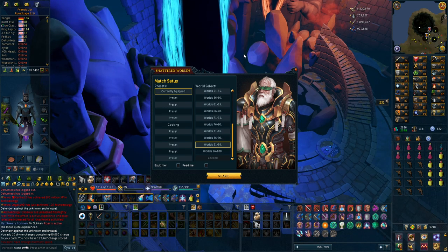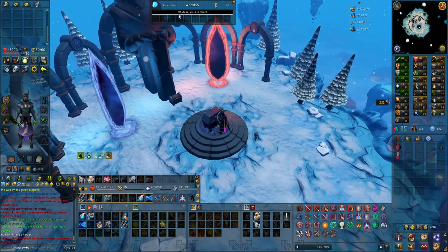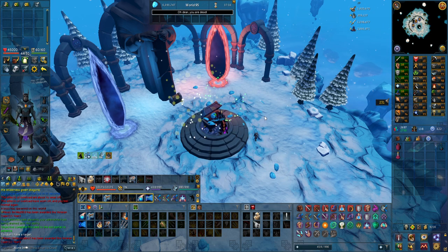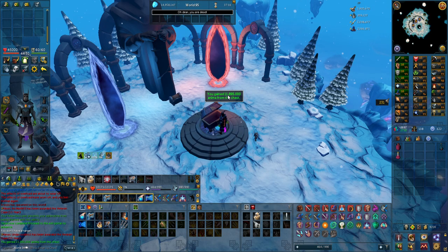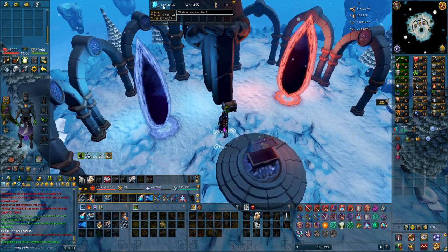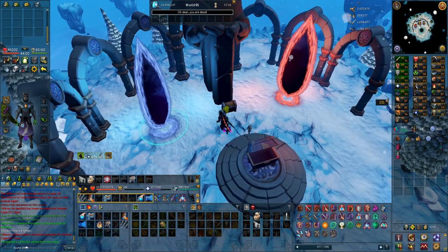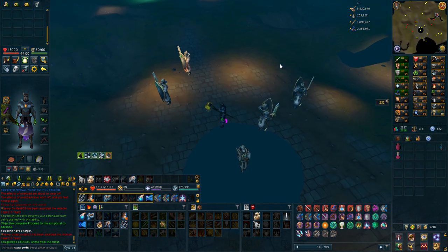That should be the best way of doing it until I do get mechanized chinchompas as well as Corruption Shot from raids. If I do worlds 85 to 95 — 10 worlds in a row — I get 3 million anima, plus a lot more when I open the chest at the end, all the way to 12 million more anima. So running those 10 gives me 15 million, and I have enough to buy the last ability.